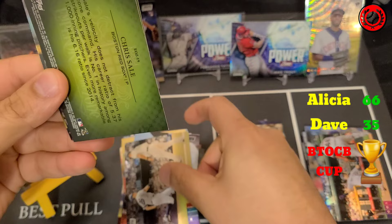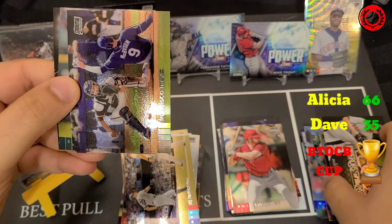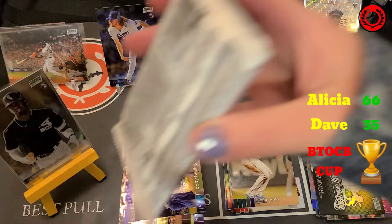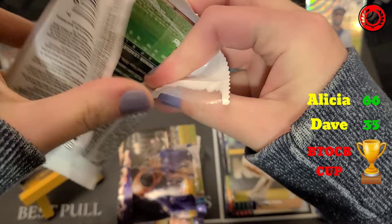My pack: Jeff Bagwell, DJ LeMahieu, Emperors of the Zone Chris Sale — that's not going to do it — Francisco Mejia, Austin Nola rookie, and Cody Bellinger to finish. Alright, we're down to our last packs here for Stadium Club Chrome. I need a miracle. And if Alicia can keep doing what she's doing, she should take the win.